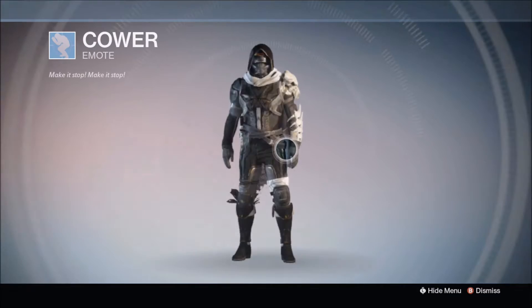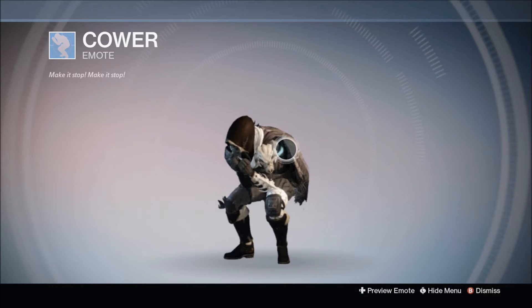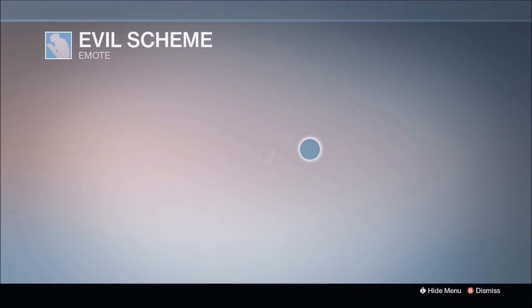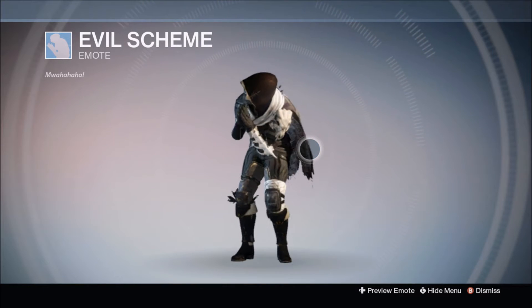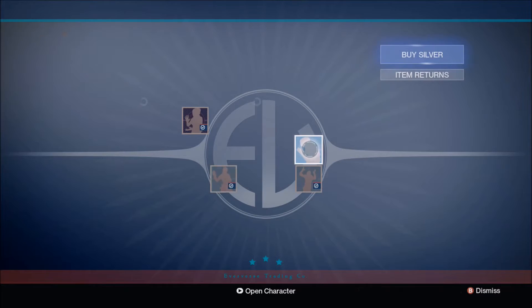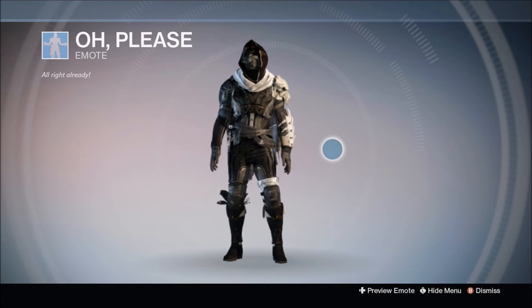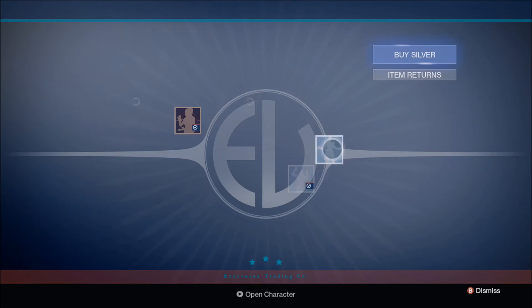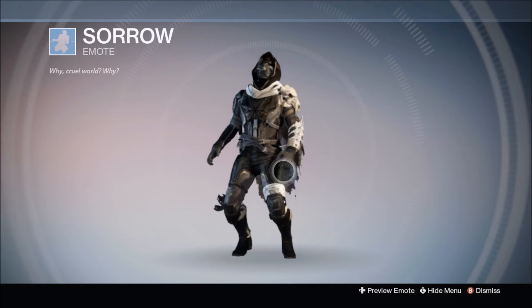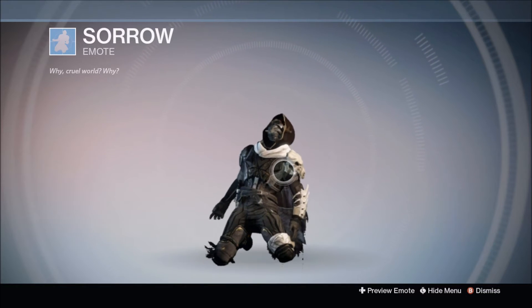You got cower — make it stop, make it stop. Next up you got evil scheme, which is also going to be a fan favorite and one that I may buy in the future because it actually is pretty neat. Next up you got oh please. Next up you got sorrow, which is also another popular one that will be sold by Tess Everett.